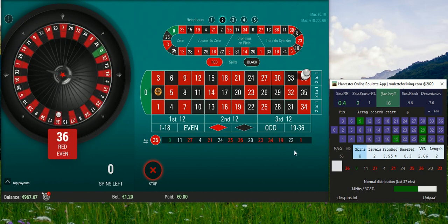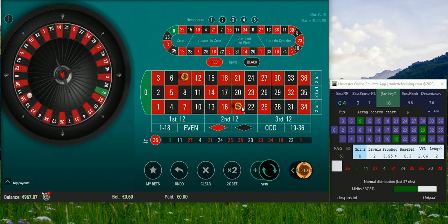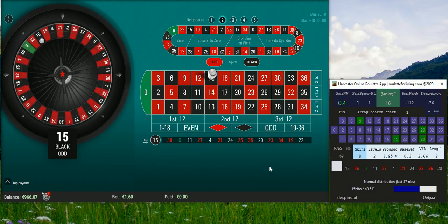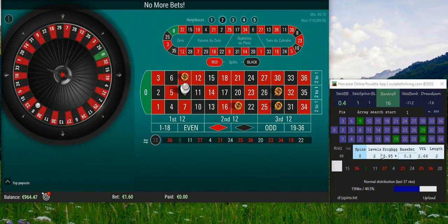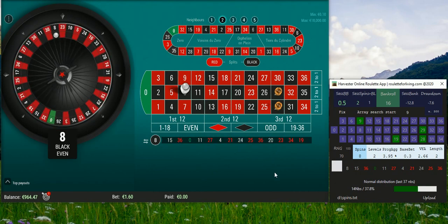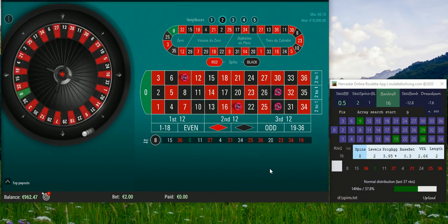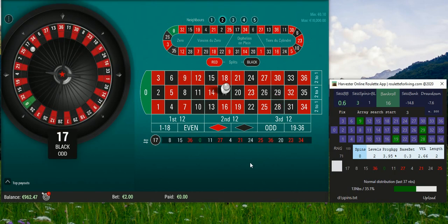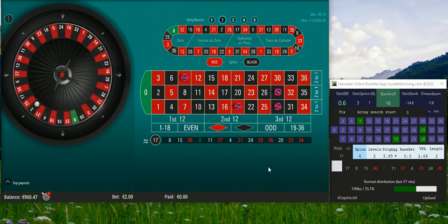Okay, number six. Now we have a new prediction and we should bet 40 cents. Let's see whether this pattern can bring us success in this round. If not, we still have a plan of what to do. So far not lucky for us — no problem, let's see.